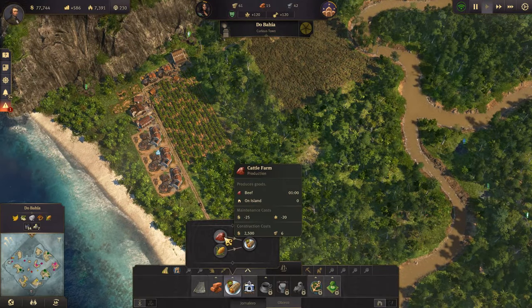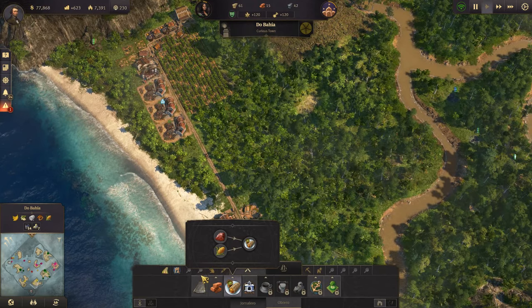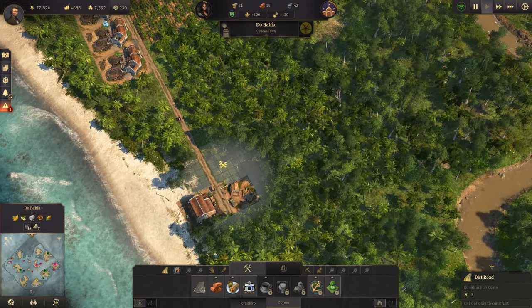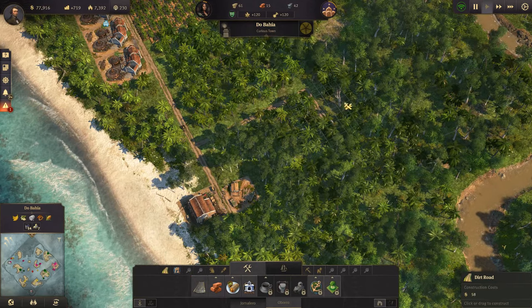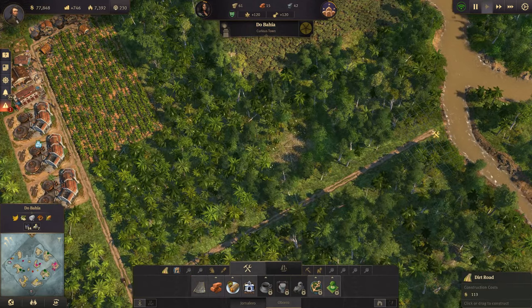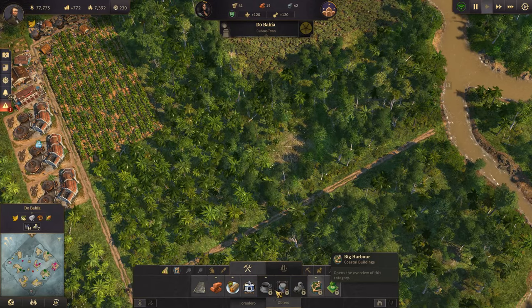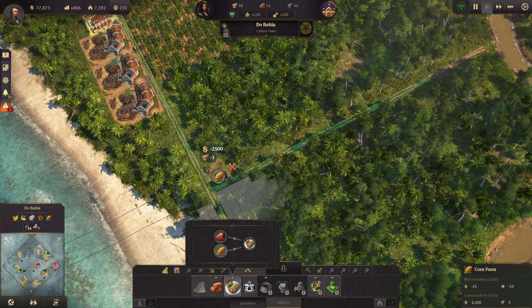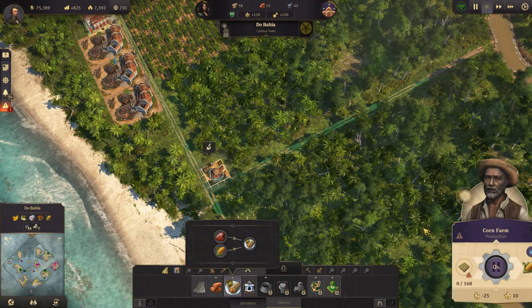It wouldn't be a bad idea. So let's see, we have some lumber production there. Let's head up this way and start building some corn farms.